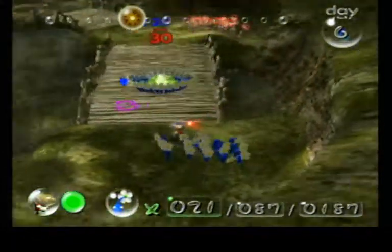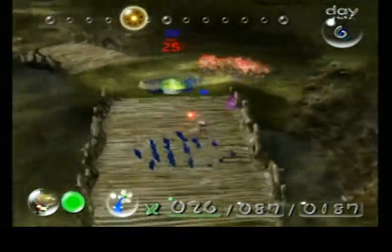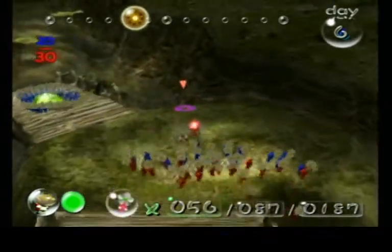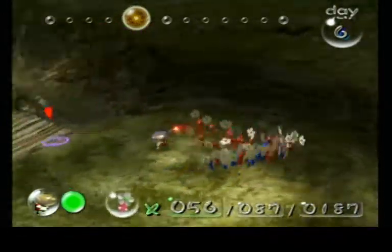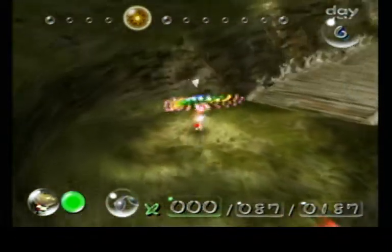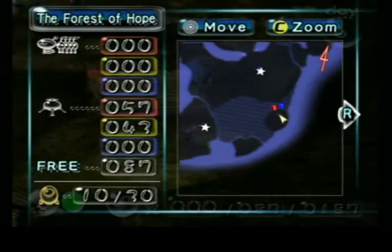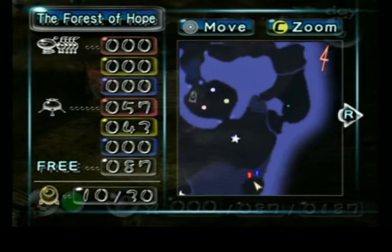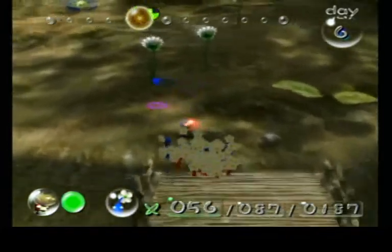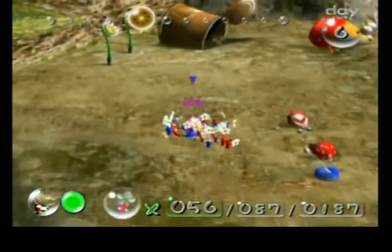Do I need 30 blue Pikmin on that? No, let's get 25. Oh, don't fall in the water — okay, we're good, I think. Wait, no, we're not. There's one missing. Okay, so there's one from the last time we were here. Even though only one or two died over there, there's still one planted in the ground. That's kind of out of the way so I'll ignore it.